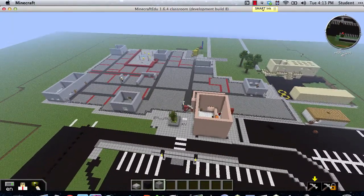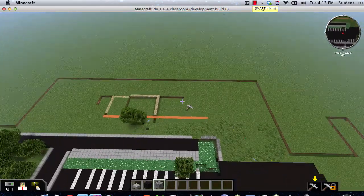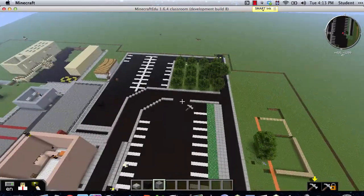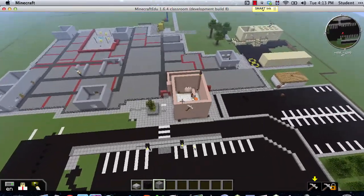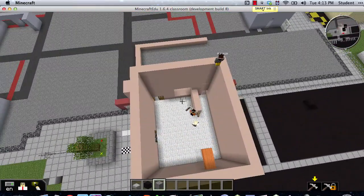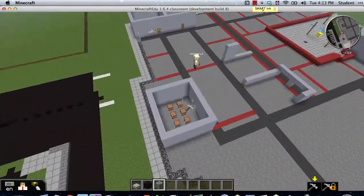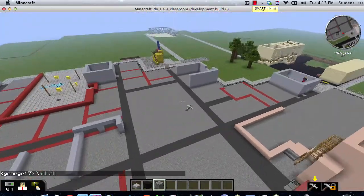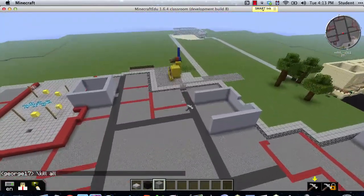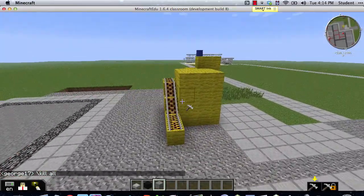We're starting to get classrooms getting built. A lot of students are spending time on the surrounding neighborhood with trees. Our parking lot looks good. I asked them to keep the roofs open so I can peek inside. This is our gymnasium. This is a teacher classroom. We've got our playgrounds over here.